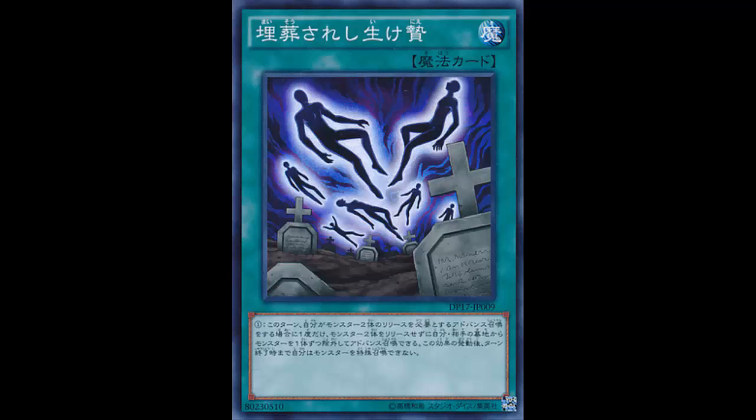Sometimes when you're playing Monarchs, you summon Edea and Eidos, it gets negated, and you're pretty much done. But with this card, you don't even need the monster on field to Tribute Summon. Just activate this, banish a monster from each player's graveyard — it has to be a monster, not just any card — and Tribute Summon without a tribute. Your Erebus and Ehther will still get their effects.